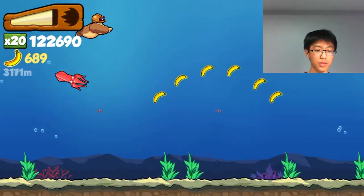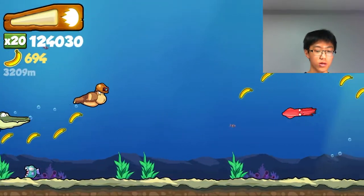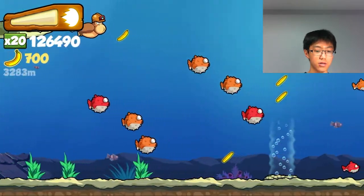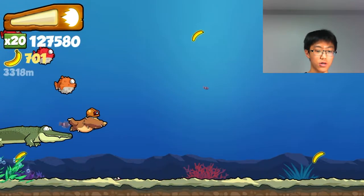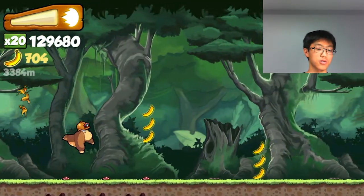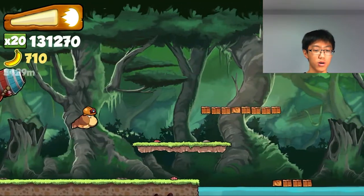As you can see, I collected an underwater chest. Some of these power-ups and upgrades — like these treasure chests and magnets that you've seen throughout the video — you have to buy with bananas.